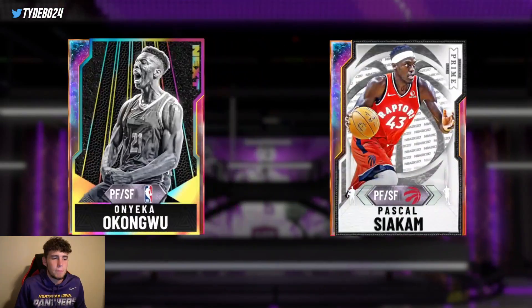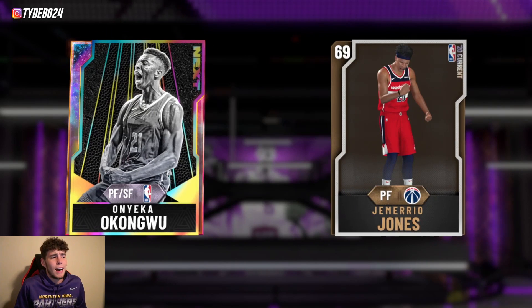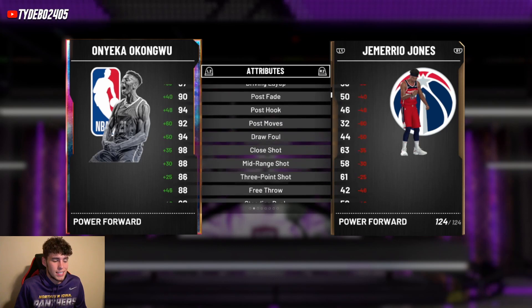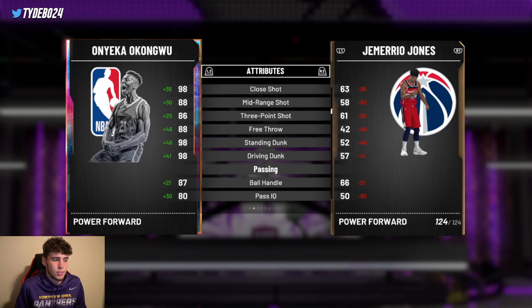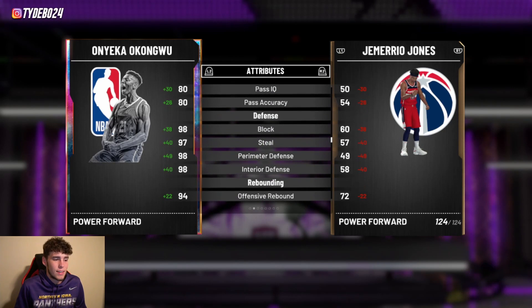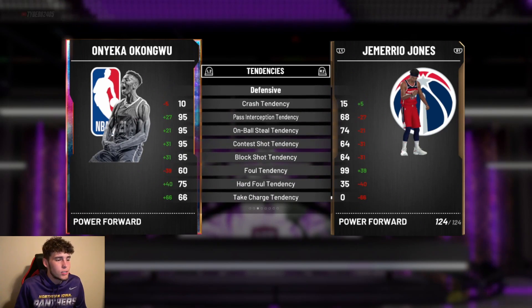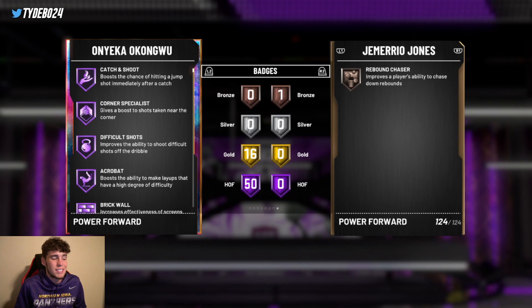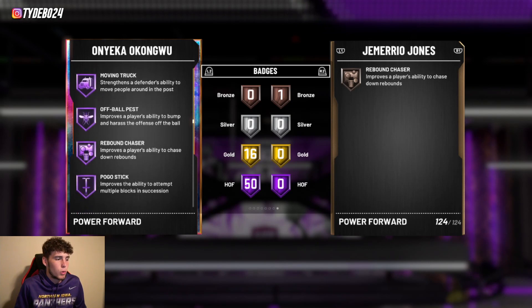Coming in at number two is a card going for around 40 to 50k MT. You might argue he's not truly a budget player, but for what you get the Onyeka card is extremely good, especially on defense. At 6'9" he has an 86 three-ball but his release is not good — that Isaac Bonga / Paul Pierce type, can't shoot corner threes — which kills the card. However: 98 driving dunk, 87 ball handle, 98 block, 97 steal, 98 perimeter defense, 98 interior defense, 94 rebounding, 95 speed with 97 lateral quickness. Defensively he is ridiculous with a 95 on-ball steal tendency.